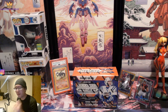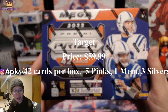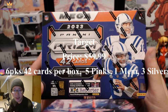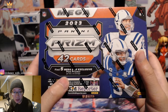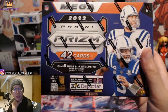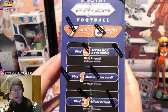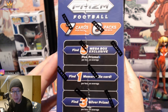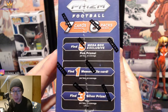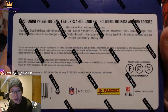Without further ado, let's see what this product is all about. Hopefully you guys are all having a good day. Football regular season is over. This is the 2023 Panini Prism mega box — 42 cards, five mega box exclusive pink prisms. The Walmart ones are the green pulsars. Seven cards per pack, six packs per box. You can find five pink prisms, one memorabilia card, and three silver prisms.